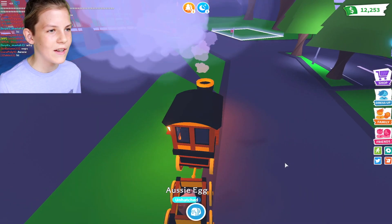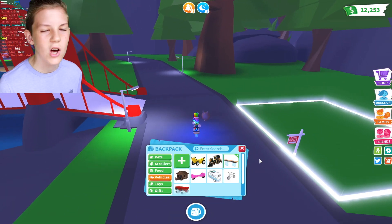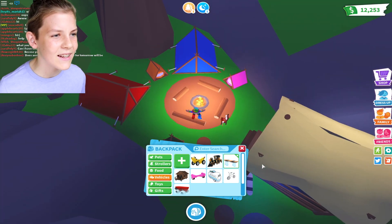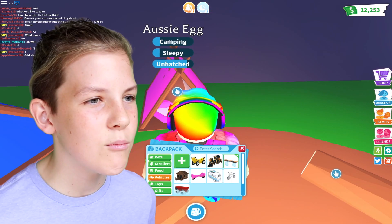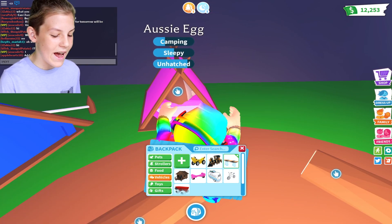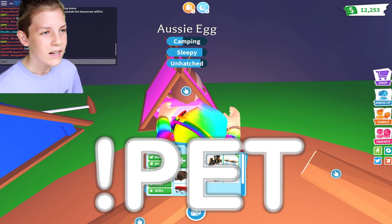I'm actually grabbing the choo-choo train — that's a really cool one. I'm just going to use my hoverboard because the hoverboard's like the fastest. This will be the last task until my Aussie egg hatches. I'll also let my Aussie egg sleep in there, and we'll see if these hats actually work. Just before it hatches, I'm going to say exclamation mark pet, because they say that works when you're hatching a pet — it gives you what you want.